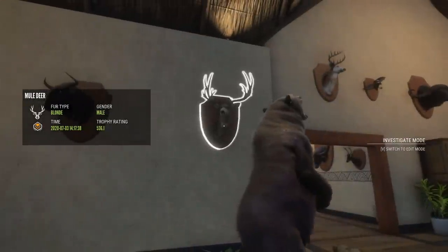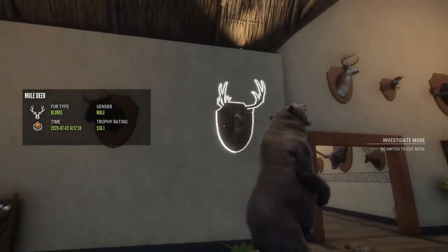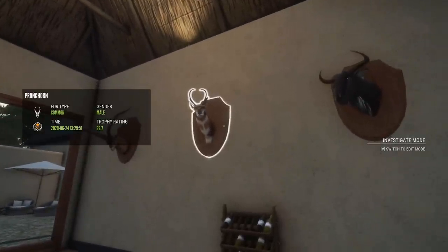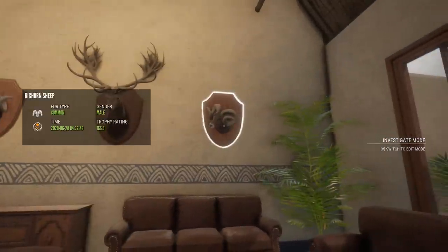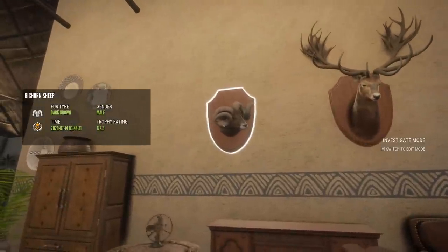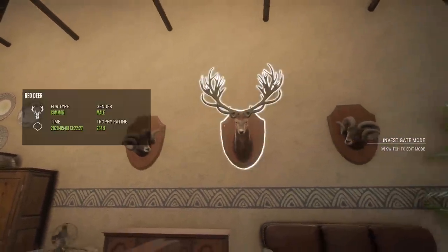We've got another diamond mule deer, which is a little bit smaller than the one from earlier and blonde fur type once again — actually shot with a recurve on stream, which was interesting. Diamond wildebeest, I believe my first diamond pronghorn, and another diamond Beceites on this side. Then the two diamond bighorn: this is the smaller one and the first one I shot, 166.6, and the bigger 172 dark brown fur type as well on this side — I wanted a fur type diamond bighorn, so that was nice.